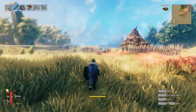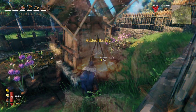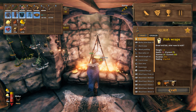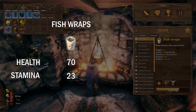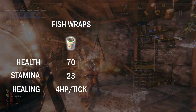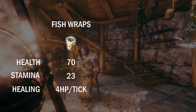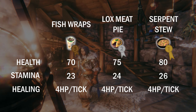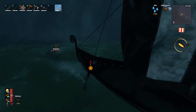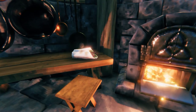Once you've defeated the fourth boss, Moder, and explored some of the plains biome, you'll be able to produce barley flour and turn your cooked fish into fish wraps at the cauldron. Fish wraps provide 70 health points, 23 stamina, and heal you at 4 HP per tick. Compared to all the other recipes in the game, fish wraps rank 3rd in health point score, losing out to lox meat pie and serpent stew. However, if you consider that these two recipes are significantly more dangerous and more effort to make in large quantities, fish wraps are a winning choice every day.